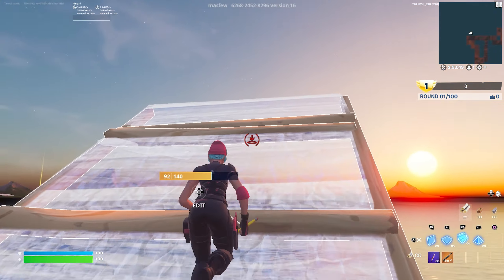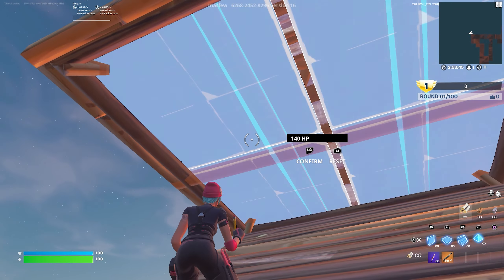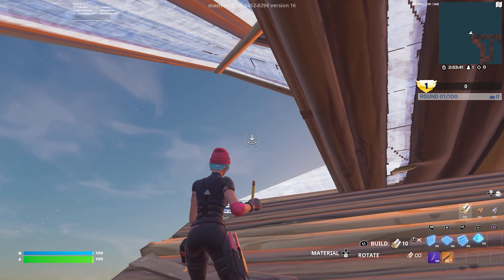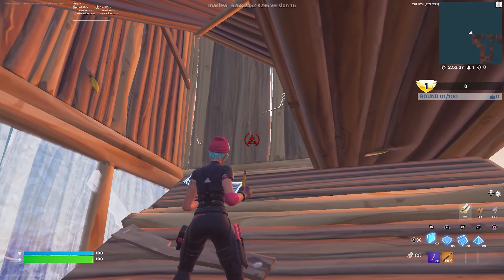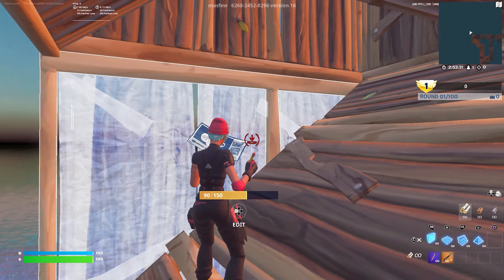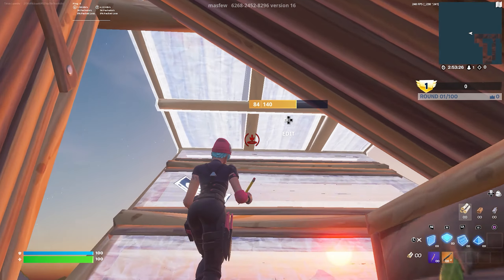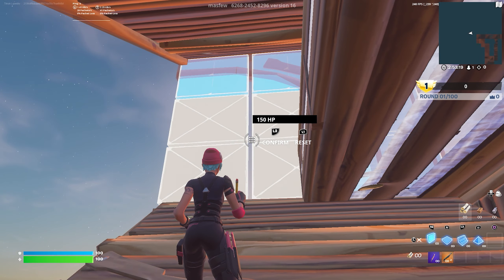For this retake, start off on a stair and place a floor and cone above you. Edit the two tiles of the floor, then edit the one tile of the cone. From here place two walls. You can place an extra wall and wrap around if you want, but it's not necessary since you'll most likely be up here — though if you want extra protection you can place that wall too. Now edit through the wall, place two stairs, a floor, then two walls to block off this side.